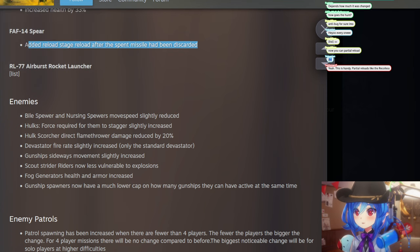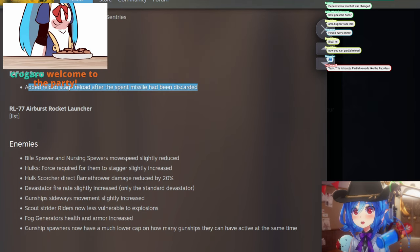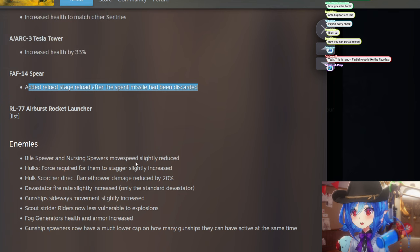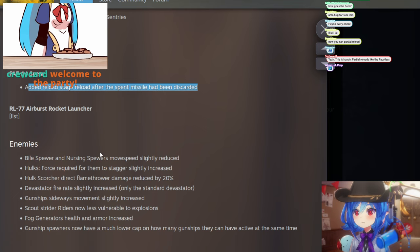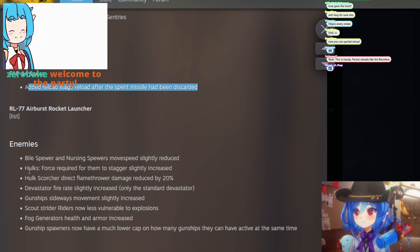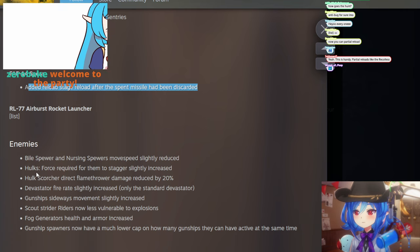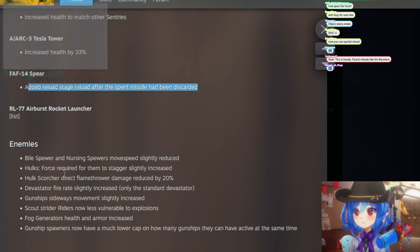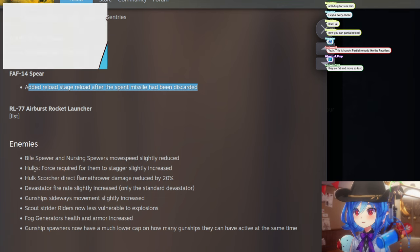Enemy changes: Bile Spewer and Nursing Spewer move speed slightly reduced. I actually like this because they can be hard to deal with — they shoot so far. Previously only super-light scout armor could outrun them, which was a little weird given these are giant slug bugs with a range attack.